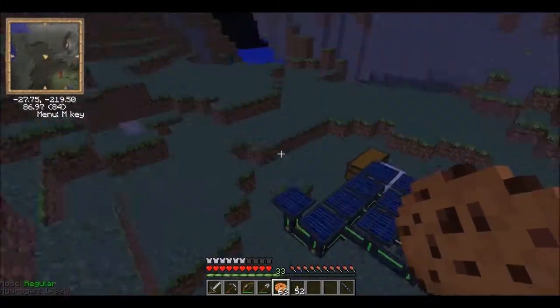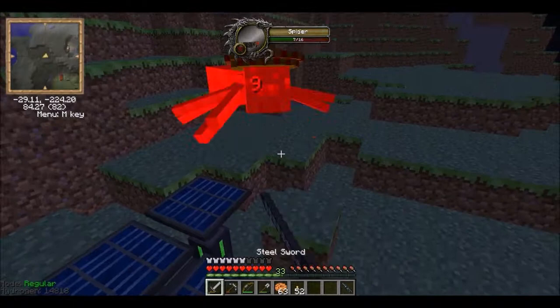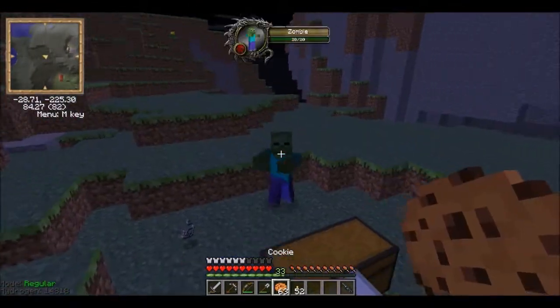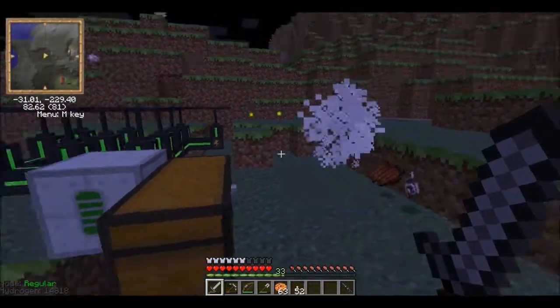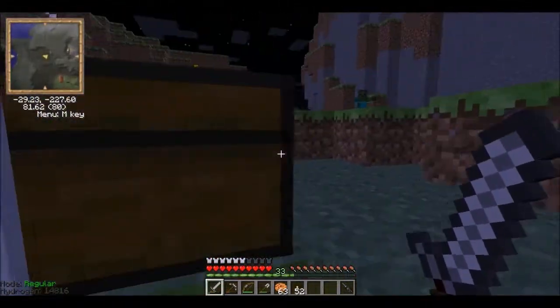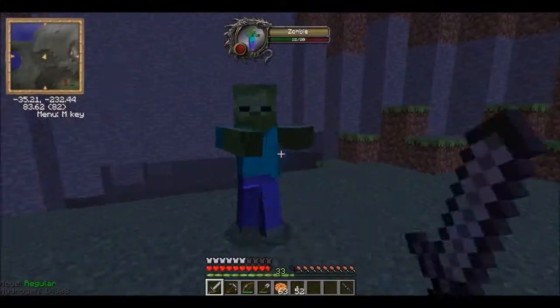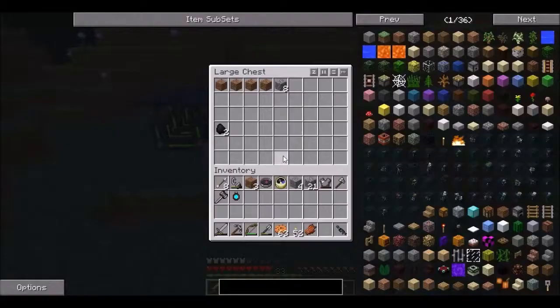I thought GalactiCraft had some sense — aluminium is GalactiCraft. How many aluminiums make rocks? Unless they're different aluminiums. They're all different aluminiums. Oh great. For difference's sake, no thing is the same. Right, so we've got coal now — it's found loads of coal.